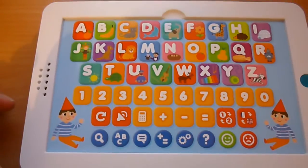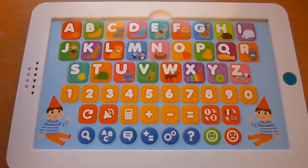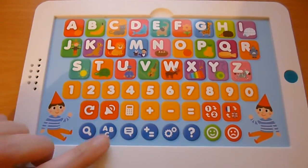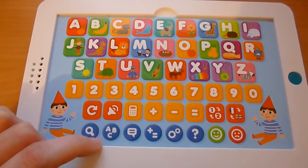Let's play with letters and numbers. A is for apricot. Let's spell some words.